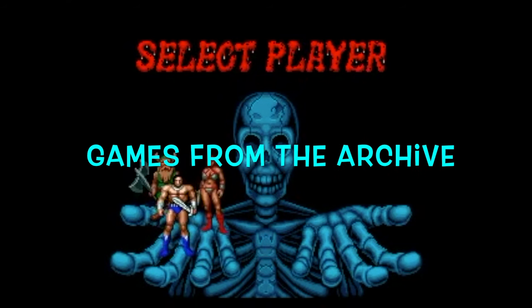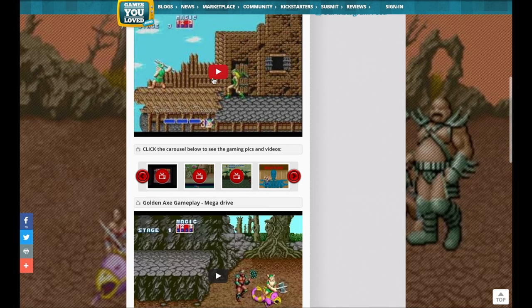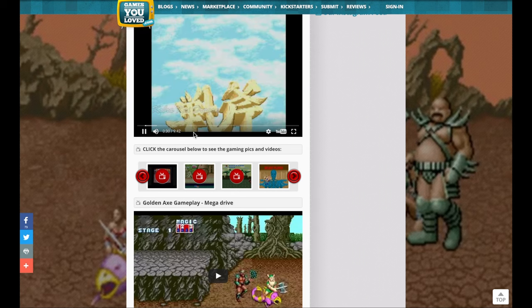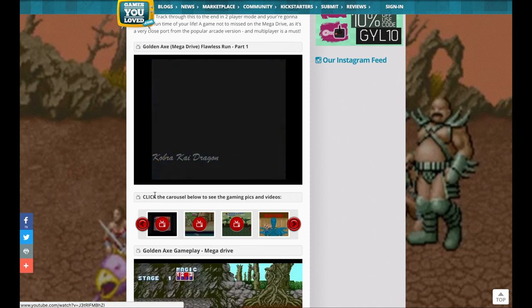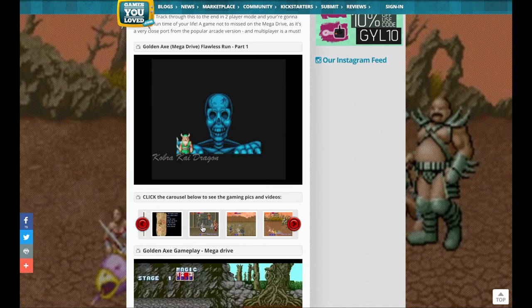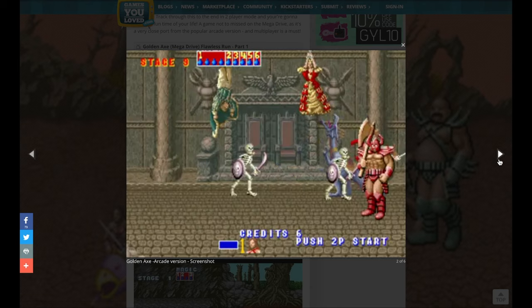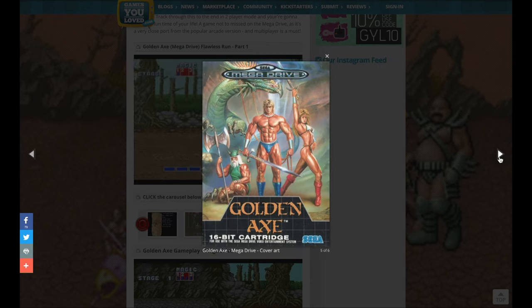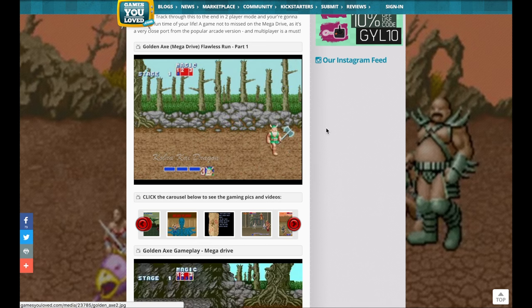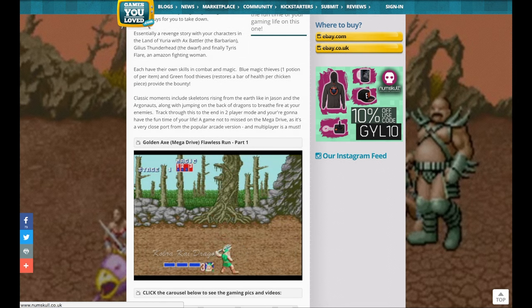We're delving into the videos on the site — there's a variety of them. This is the main one within the page, which is a playthrough; there's also another playthrough on the bottom half of the page. This is on the Mega Drive. Some of the images we've got in there are a bit of a mix, showing the influence of the arcade — there are screenshots from the arcade as well as the actual Mega Drive version, which is very close — along with some cover art and the start-up screen.